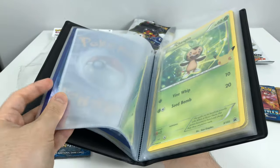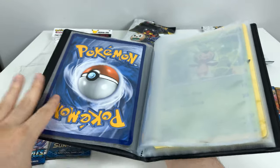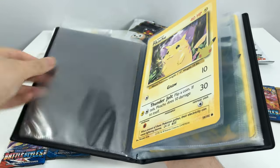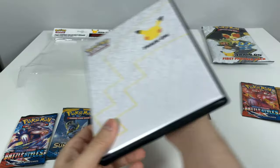So here we have them now going in order: Chespin, Fennekin, Froakie, Rowlet, Litten, Popplio, Grookey, Scorbunny, and Sobble. These empty ones are to be filled up as the next sets come out, and I have randomly in its fourth spot Pikachu, because this one came with the binder.